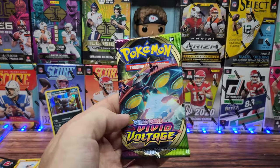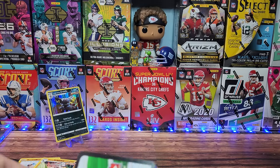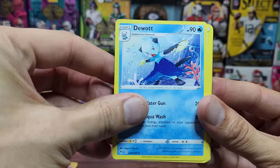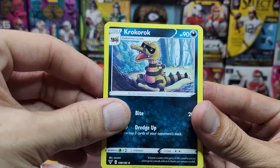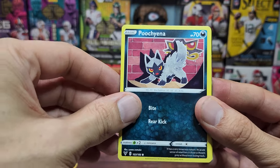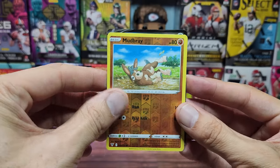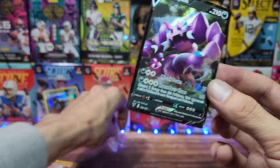Here we go with Vivid Voltage — we have Orbeetle on this pack. I do know him. I spoiled the white code card, so that's a good sign that something is potentially going to happen. We have Leaf Energy, Dewott, League Staff, Krokorok — I need to watch people pronounce some of these so I can actually say them correctly. We do see a V showing up. We have a Rockruff, a Mudbray, and finally we have a Dark V. On the count of 3: 1, 2, 3 — Drapion V! So not bad. We'll stand Drapion up next to Urshifu — at least we got a little something out of these packs.